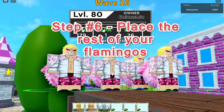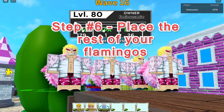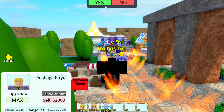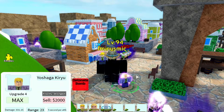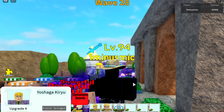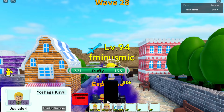Moving on to the final step, step number six: you want to place the rest of your Flamingos down in the same location as earlier. Flamingo is pretty expensive, but if you put Wisp down at the beginning of the game you'll have enough to max at least a couple of them. For the rest of the game, continue to detonate spam with Kira's ability - it's really good for getting cash so you can place and upgrade Flamingo, and it only has a 10-second cooldown. At level 80, Kira's detonate spam does about 1200 damage and should be able to one-shot enemies until about wave 30.